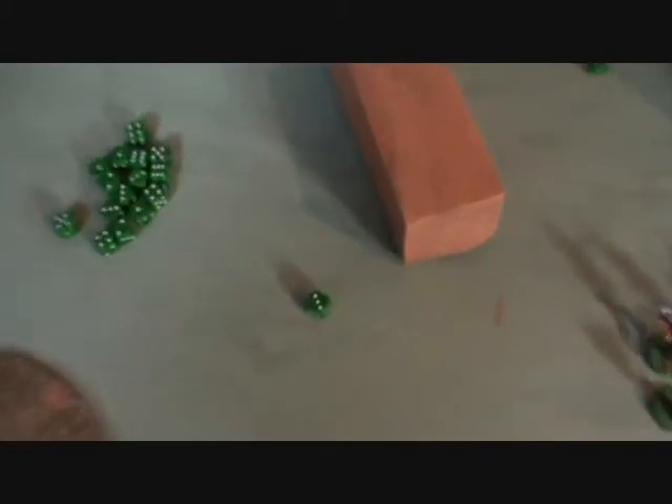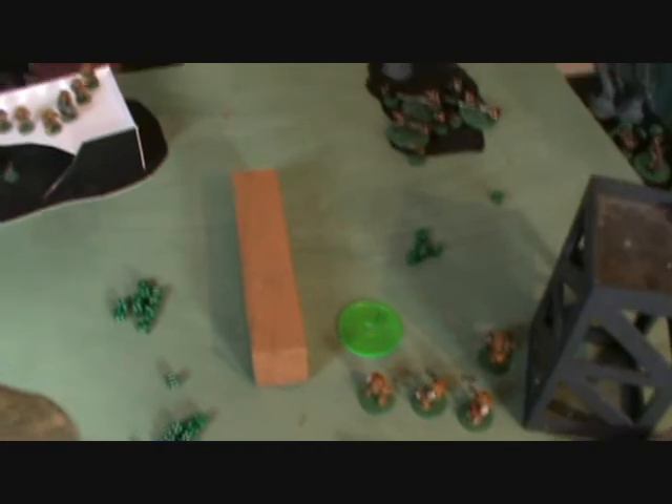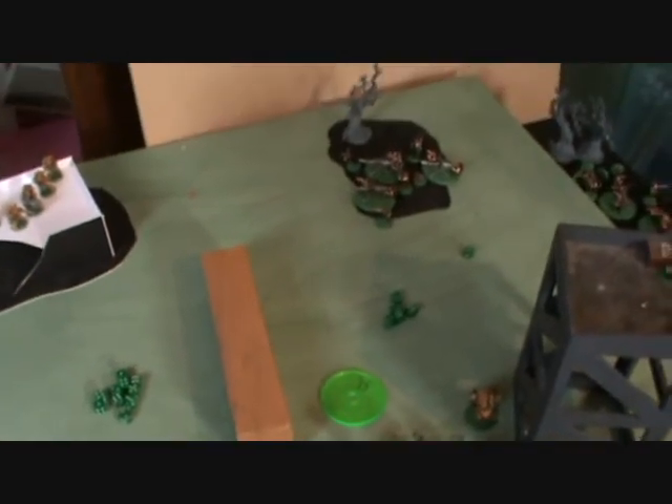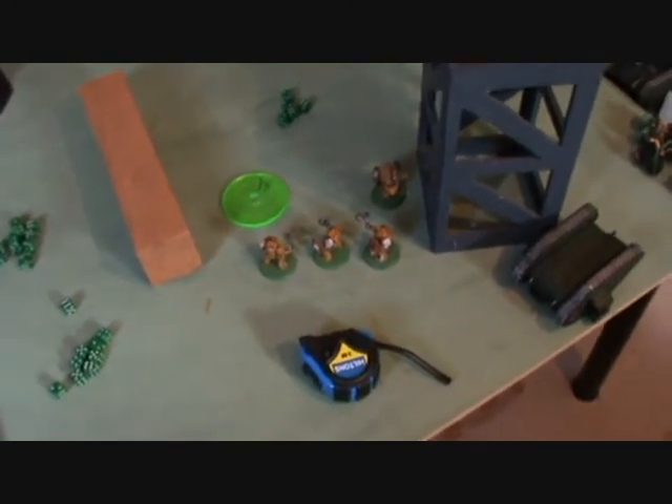The game continues into turn six. Hawker's unit finally arrived, turning up on the left flank and blowing up the Ironclad with a couple of Melter Guns to the rear. The squad fired a couple of shots back, killing two. Lysander finished off the Command Squad. In Imperial Fists turn six, most of the large blob is gone thanks to Plasma Cannons and Bolt Gun fire. Lysander and the Terminators finished off Hawker's unit with no casualties in return.